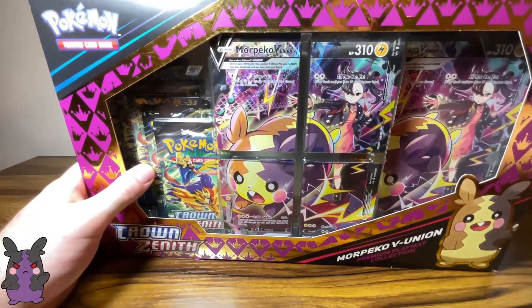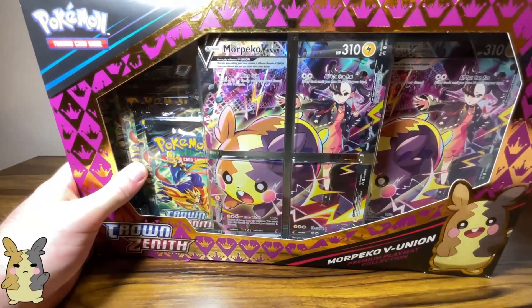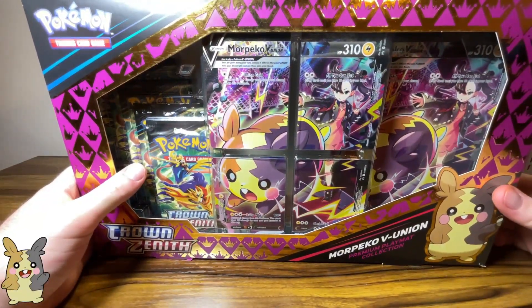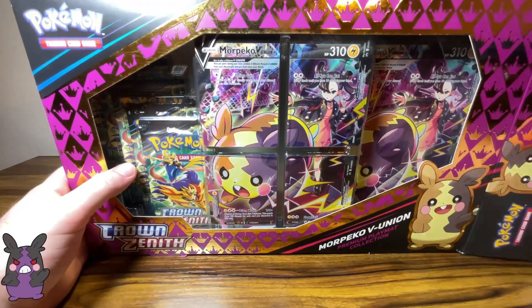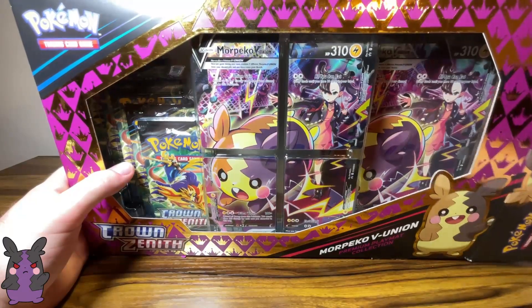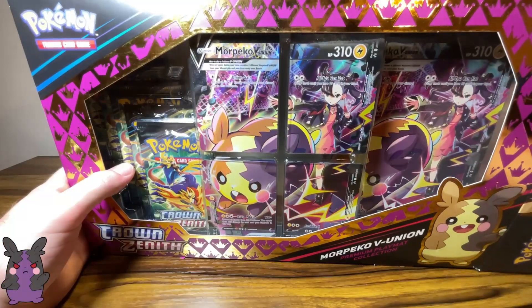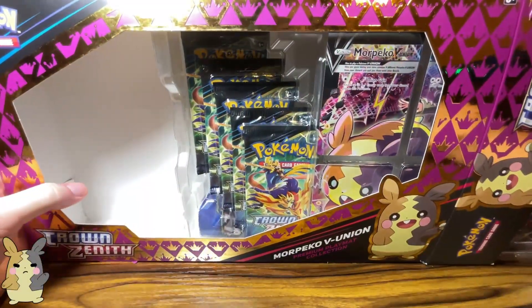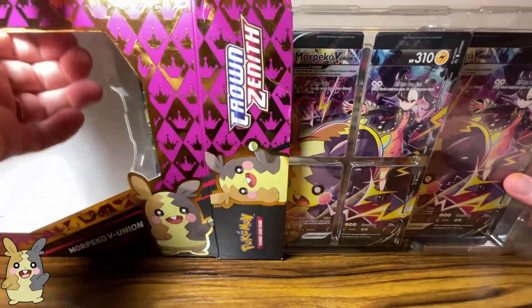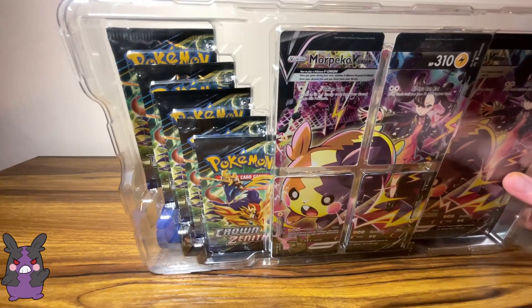I don't use V Union cards myself playing the card game. I know the Mewtwo V Union is really powerful because he has a healing capability to heal 200 HP. So if you have a card attacking him that's doing less than 200 damage, he can just spam 200 HP heal and he's really never dying. And then once he's regained all of his health, he can attack you and he does crazy damage.